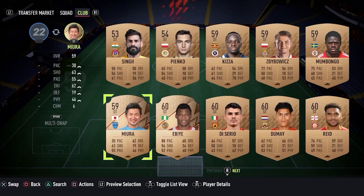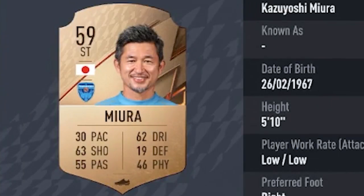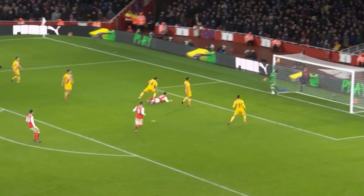King Kazoo Kazimura, with a 30 pace — fast as anything, boys! Give him his due, he was born in 1967, which was ages ago. King Kazoo is obviously going to need a strike partner up top, and I can't think of anyone better who's got slow pace on the game, but who's scored one of the best goals I have ever seen.